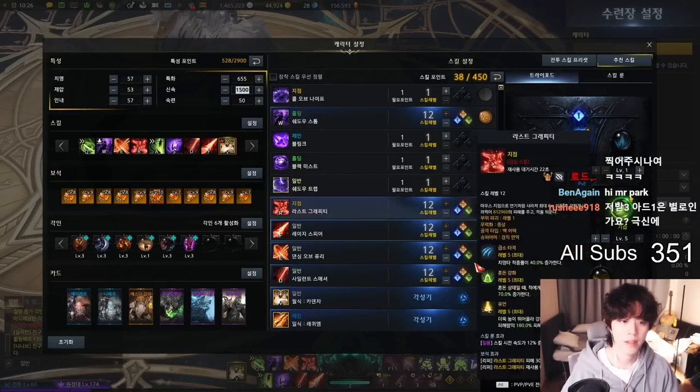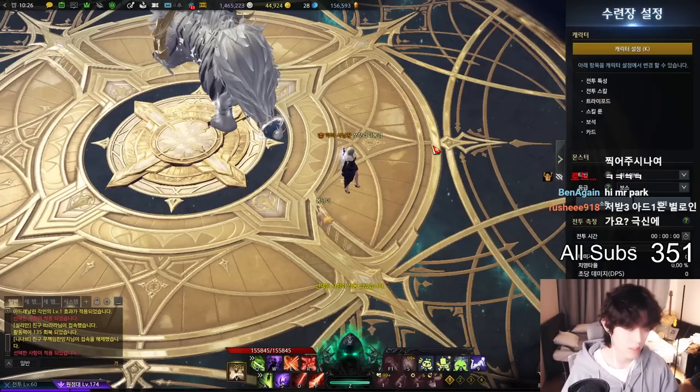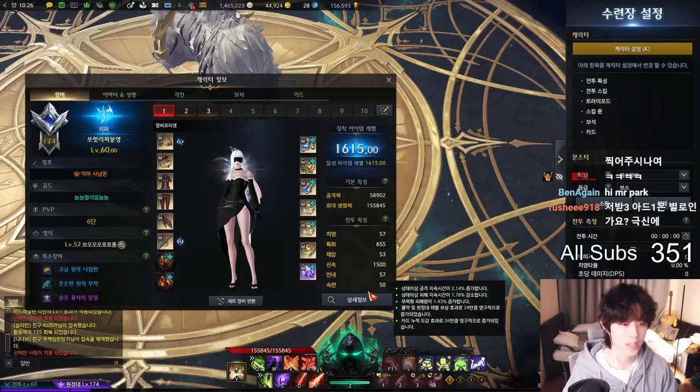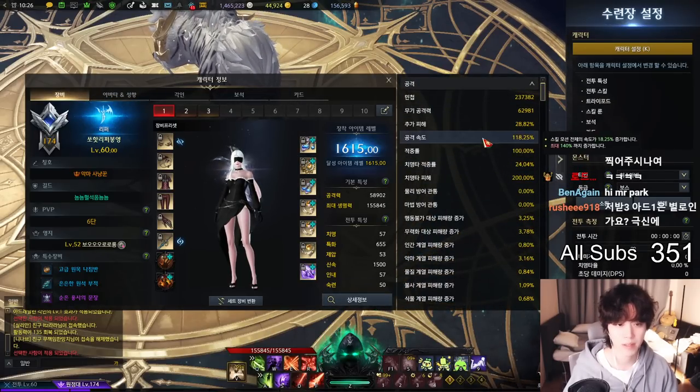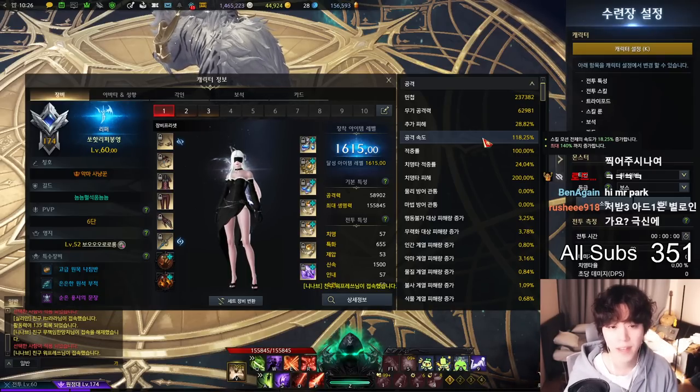You can calculate it here - you have a Nutrition setting. If your setting is like this, go here, click the P, and click this detail. There you can see attack speed. Now your attack speed is 118.